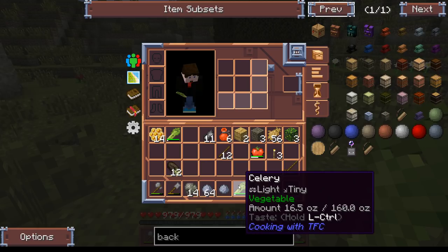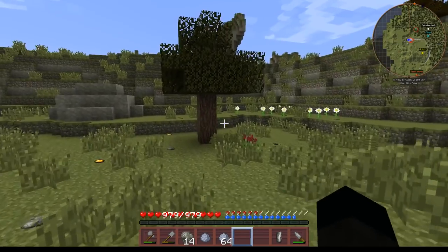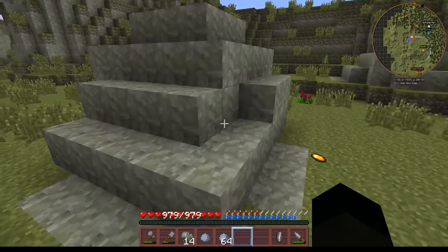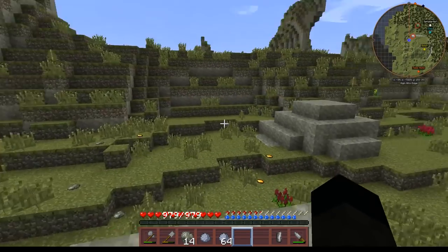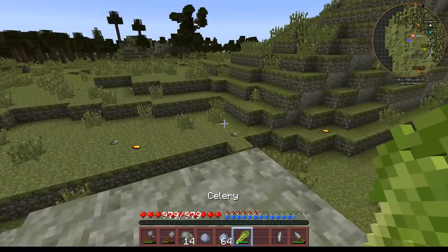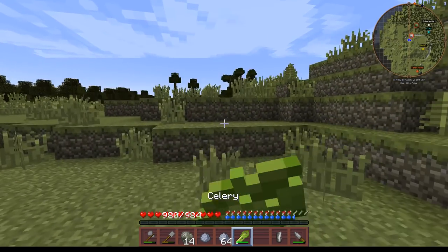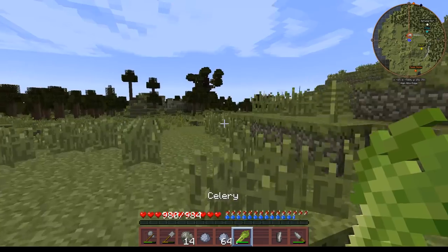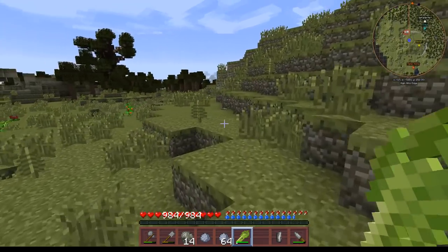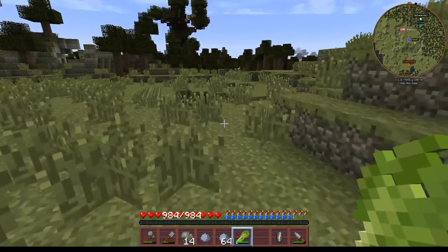From Cooking with TFC - all right, we'll start those. We've obviously got some new crops growing around here which is good. I should eat actually - that celery is looking very tasty. I never thought I'd say that - I can't stand celery. That's my avatar talking, not me. Anyway, let us go and see about a pit kiln.